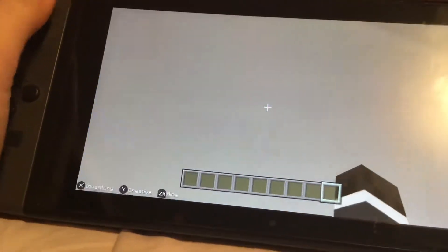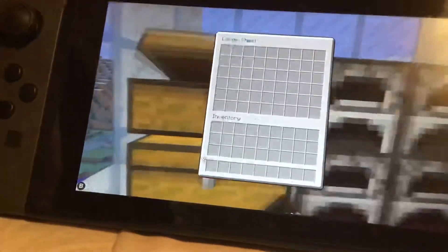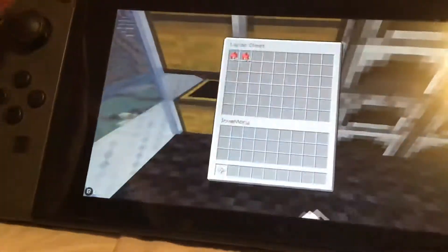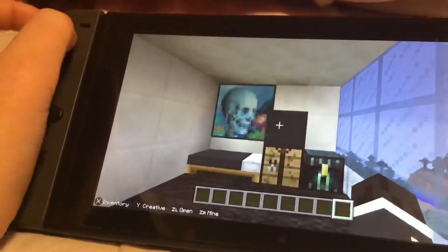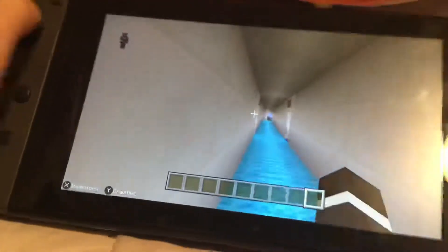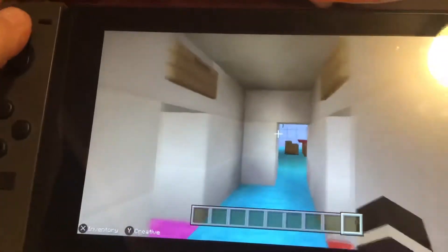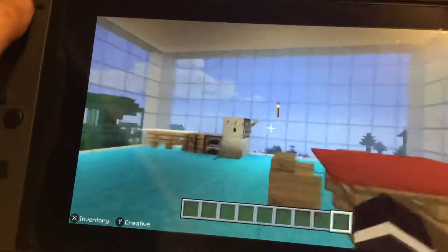She has a skeleton painting right there. Here we have the guest room — it has nothing in this chest, and almost 64 stacks of apples. I forgot to mention that the ender chest in each room is for, like, if the Titans want to store things as a group, they do that.